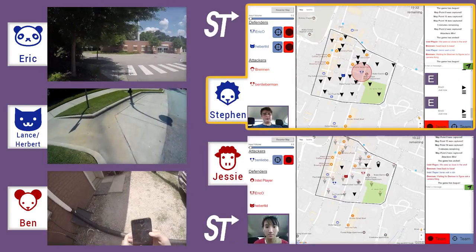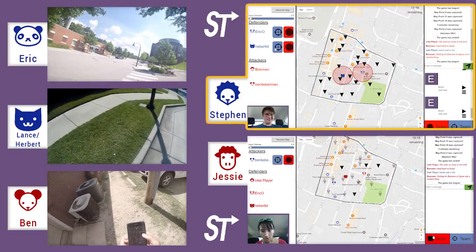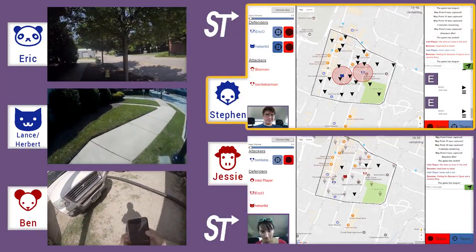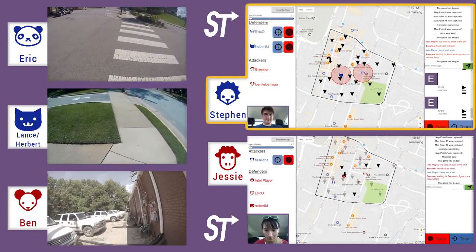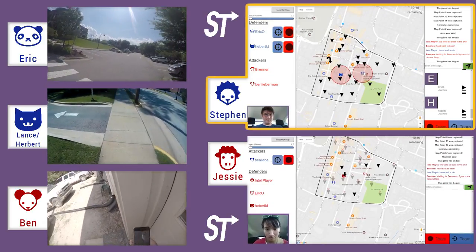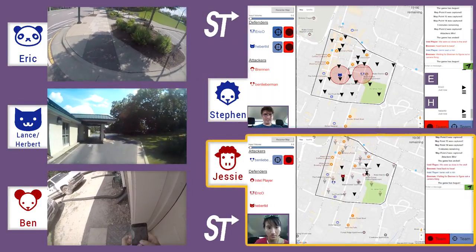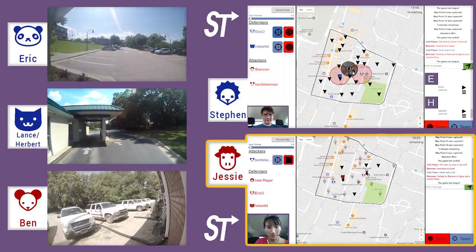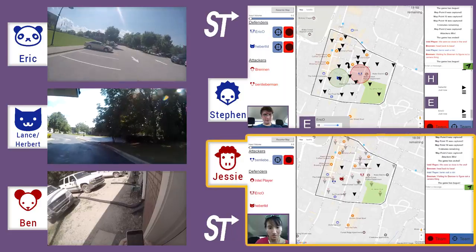One type of ping tells Ben which checkpoints he needs to take. Steven is going to use a ping to tell his players where to go — we have a special ping for 'go here.' Players are also able to send voice messages to each other, hitting the red record button and sending messages back and forth.